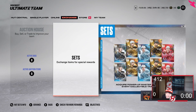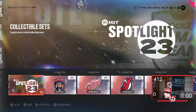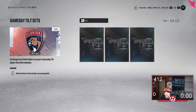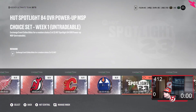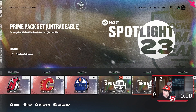Moving on to the sets, very similar to how it was done last year. For the Game Day Tilt sets, you trade in three event collectibles and you get anyone you want — Reinhardt, Mercer, Raymond, Anderson, and Tyson Barry. If you trade in two event collectibles, you get a random choice of one of two 84 power-up MSPs. Literally just doing two challenges gets you one of the 84s — pretty nice.